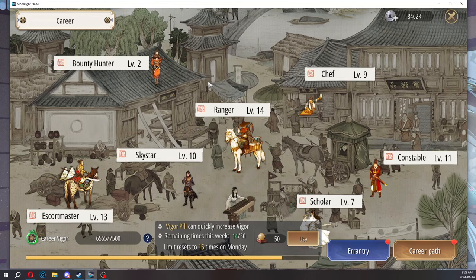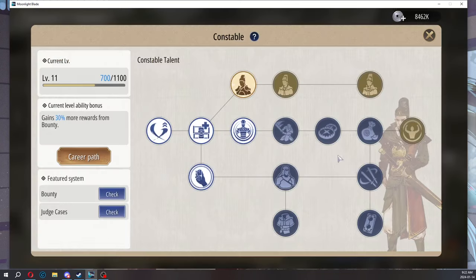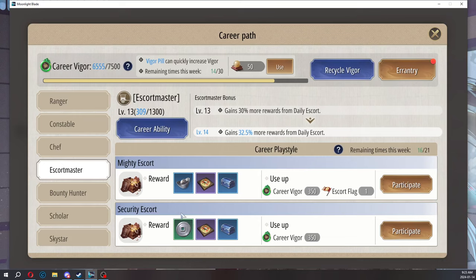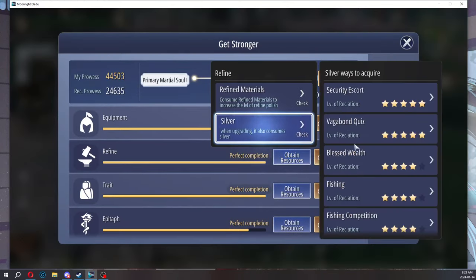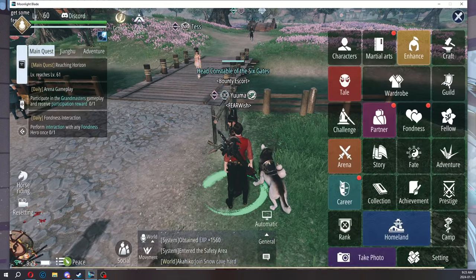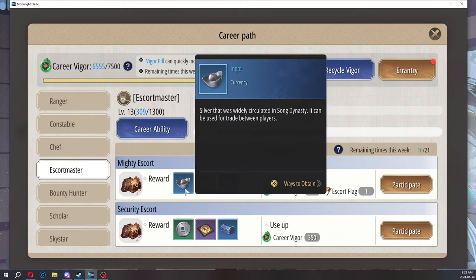Moving on to escort master. Escort master and constable are the only ones where you actually need a party of three or more. It's better to do the mighty escort — it's not really worth doing the security escort. You want the silver ingots. If you check my 18 tips or tricks guide, it talks about a hidden silver ingot shop which you need a lot of silver ingots for to buy all the goodies. The escort master is mainly the best way to get silver ingots.